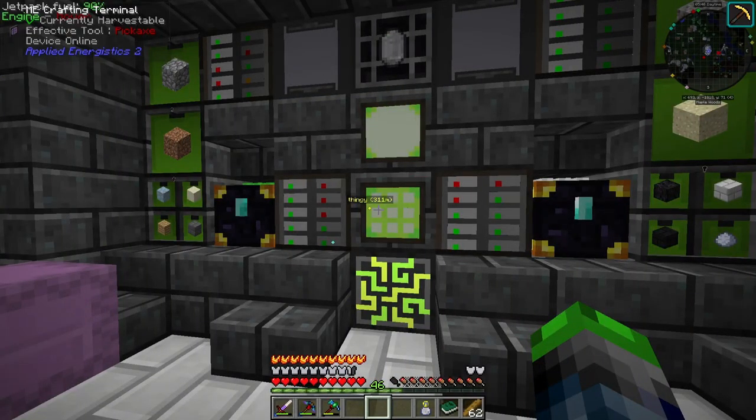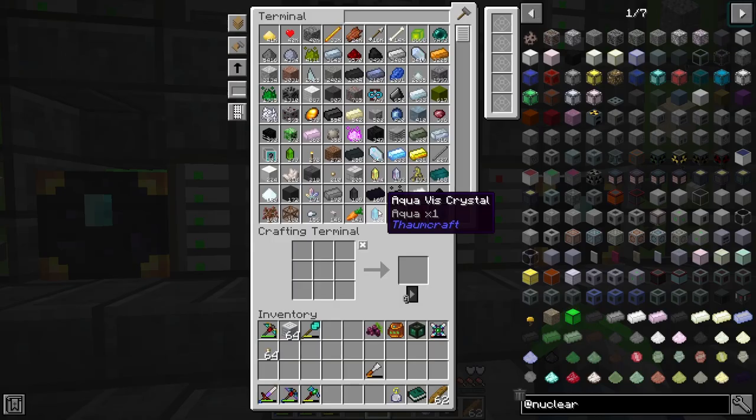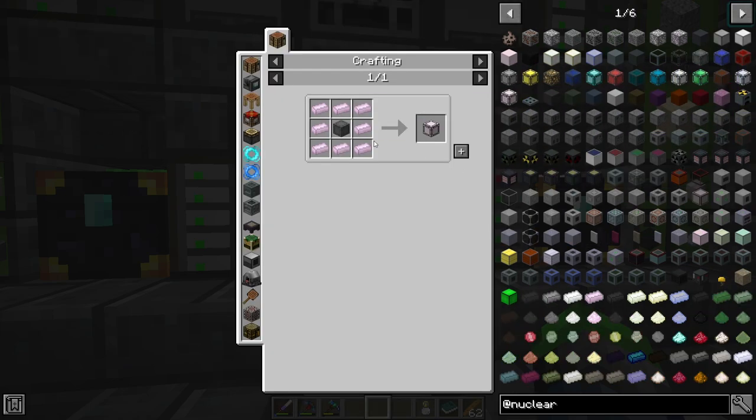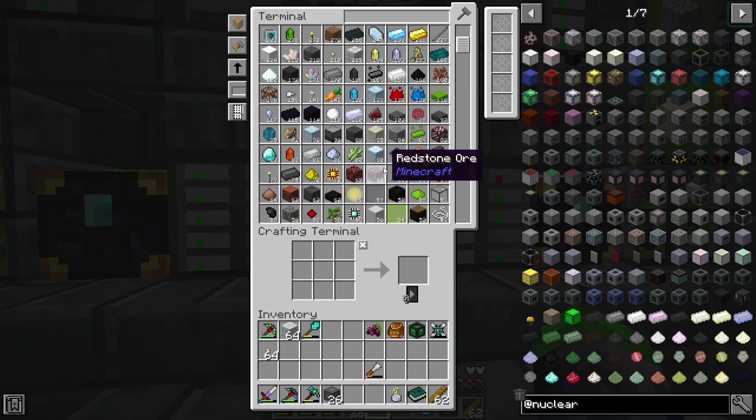We're going to get into NuclearCraft today as you can tell from the title. I'm looking at a reactor plan in their Discord server that I'm pretty sure I'm going to use. It requires a bunch of magnesium and empty coolers, so I made a whole bunch of boron — but we need more steel.